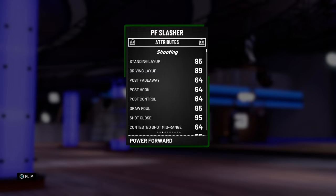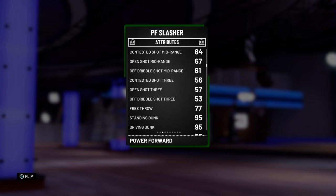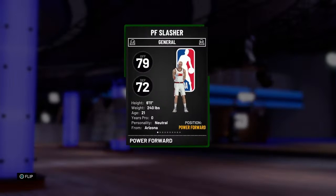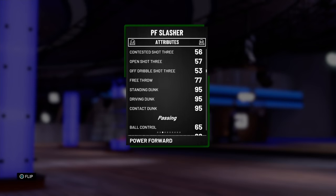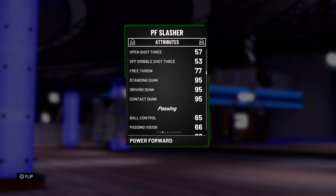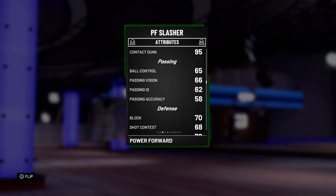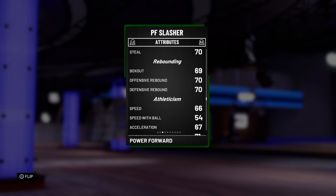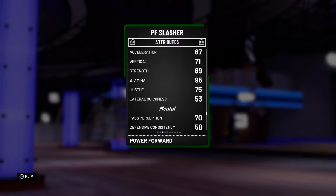Driving layup an 89, standing dunk 95, shot close 95 - not a three-ball but might be able to hit when he's wide open. I'm probably gonna put a shoe on him. We're gonna go on a triple threat though. Standing dunk 95, driving and contact dunk 95. He has low ball control. I'm either gonna put a three-point shoe on him or a speed-with-ball shoe - probably speed with ball. He has acceleration, speed with ball, and speed really low, and rebounding, so we kind of need help with that.